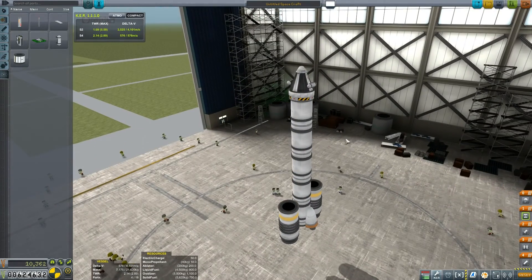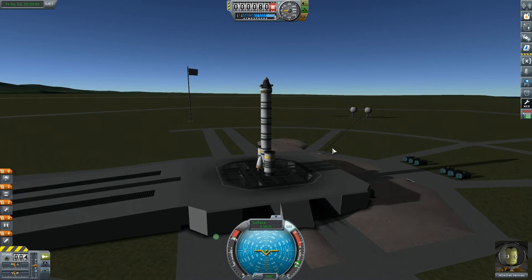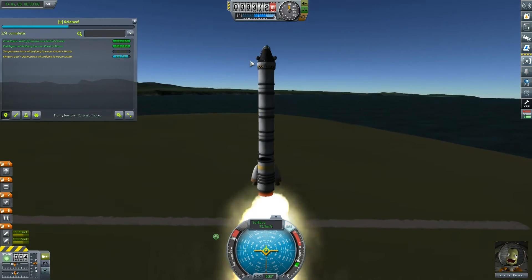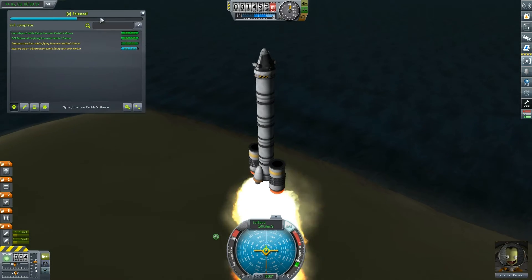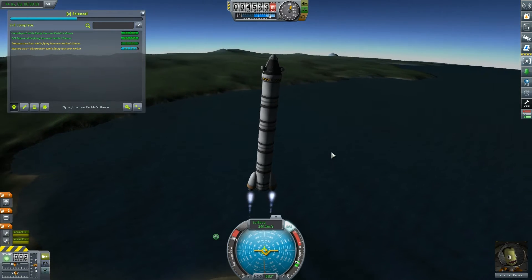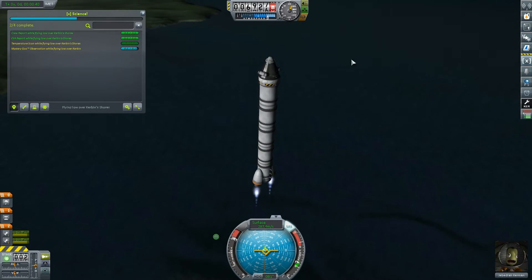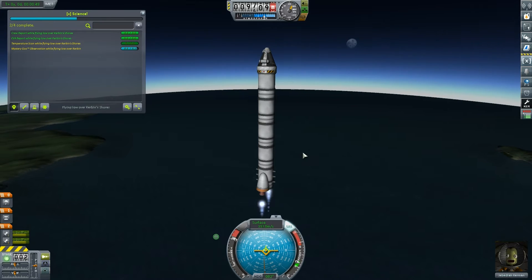Let's go to the launch pad and test it out - fingers crossed, it's ugly lighting. Are you ready to see me fail? I haven't got any wings on this beast. Temperature scan while flying low over Kerbin shores - 5.6 science if we recover this in good order. It's a smooth lift-off so far, though a bit difficult to control. There we go - just going to tilt a little bit right here and try to do a gravity turn as best I can with this awfully constructed rocket.